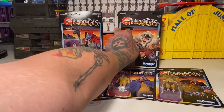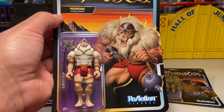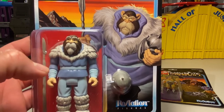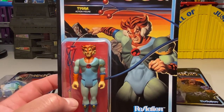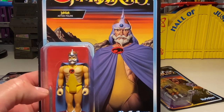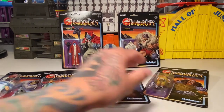I remember somebody mentioned who did the card art for these, but I forgot on that old video — I'll have to look back at the comments. We have Monkeen in here, that's rad. Let's just skim over the cards real quick because the whole thing is just ripping them out and checking them out. Man, Snowman of Hook Mountain — one of my personal favorites. We got Tigra, that's awesome. Here's Yaga. And Groon the Destroyer. There's no way I was going to pass this wave up, so let's go ahead and rip them out.